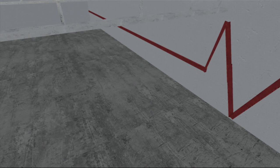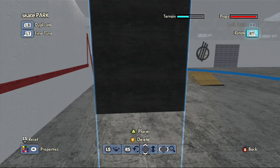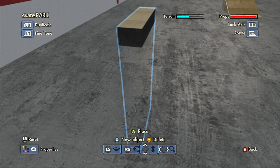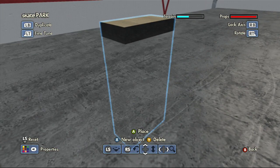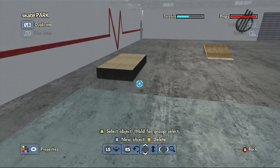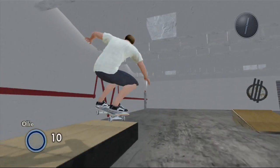Next thing we do is the box. I actually do know somebody who made a box similar to this that looked exactly like it, but I don't know how to do that. I don't think I'm going to add any coping to it because it won't skate as well, and I'd rather have it be more functional than look identical to it. I think that size is pretty good.